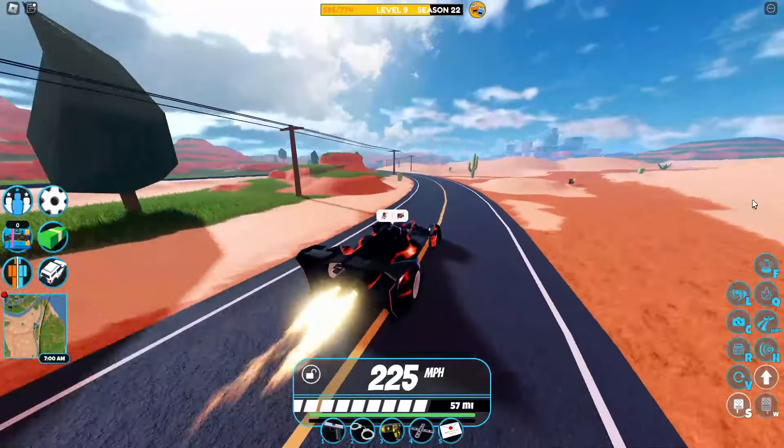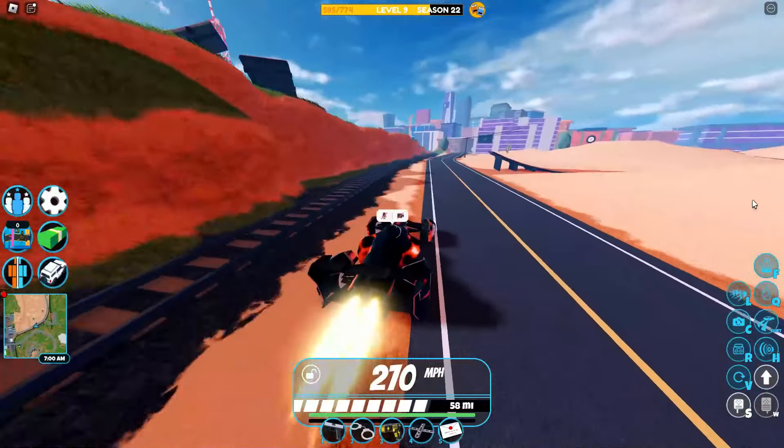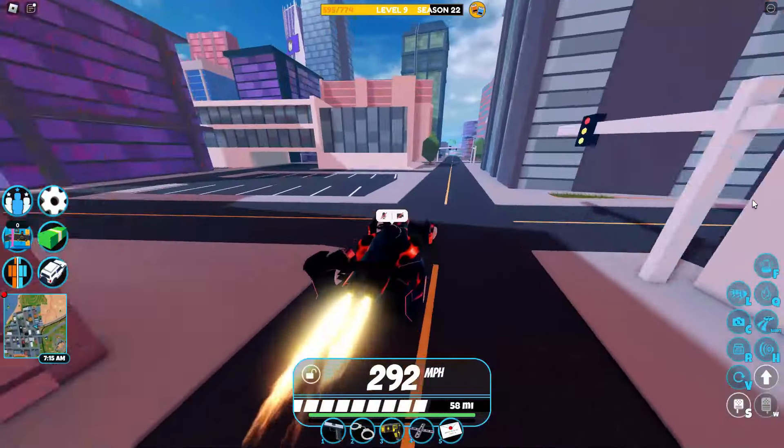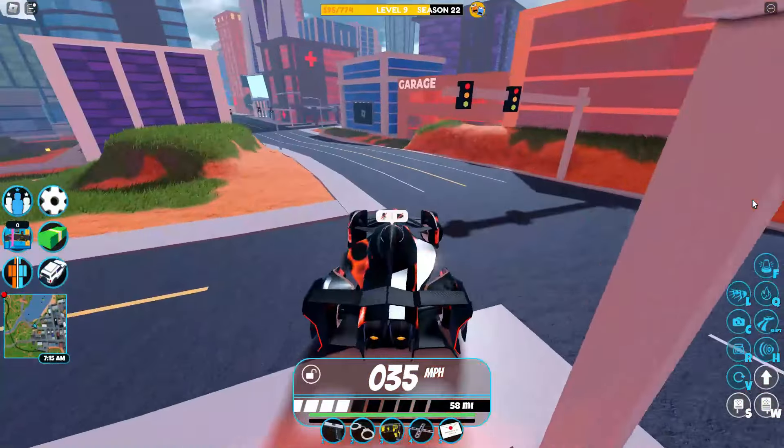This is all thanks to the fact that as soon as you get up to 140 miles per hour, you're going to get these little burners on the back, and these are going to boost you a lot. This gives you a ton of acceleration and boosts you all the way up to 300 miles per hour.